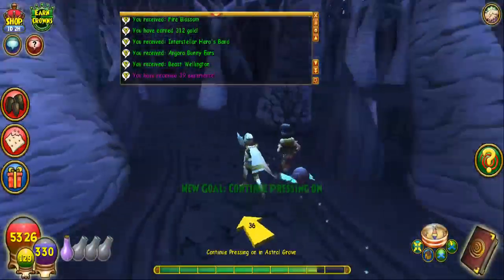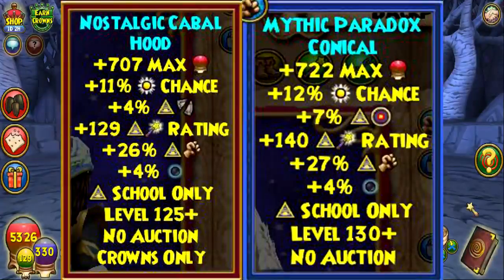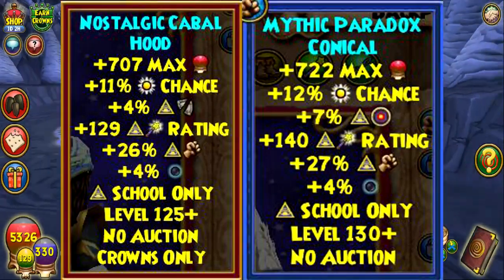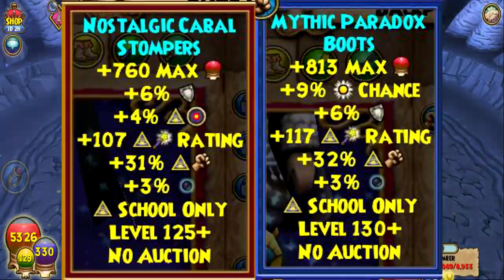From this we can see that you gain 1% more power pip chance. You lose about 4% piercing, but you do gain 1% more damage, and in exchange for that lost piercing you also gain an extra 7% accuracy. For your boots, you basically lose 4% accuracy in exchange for 9% power pip chance.